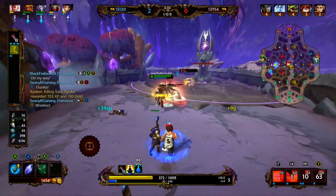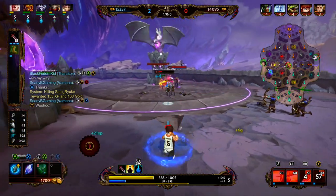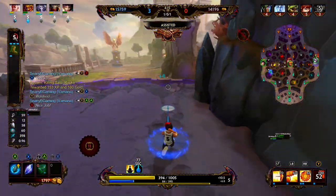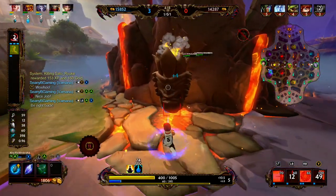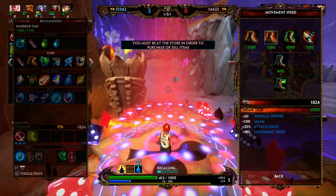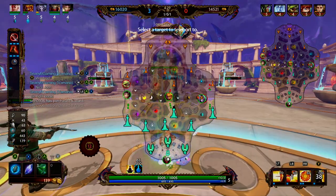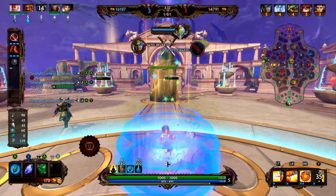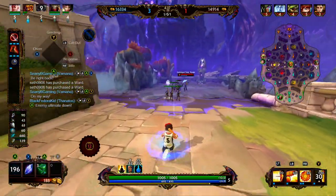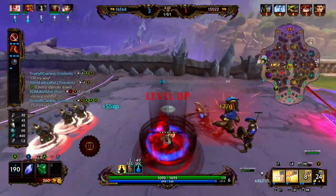We have plenty of money for our boots, so we're just going to clear this wave and watch Thanatos go for the play. Very nice. We do need to back, but we hung out a little bit too long. We're just going to play it safe and back. We don't want to miss any minions, so we're going to go ahead and get the Ninja Tabai and then teleport back to lane. Most solo laners are going to be buying the Teleporting Glyph — it allows you to get back to lane without missing any farm. I think we missed maybe one or two melee minions.